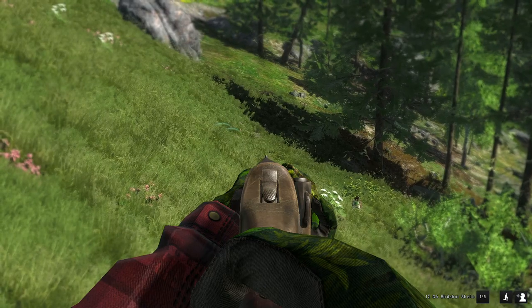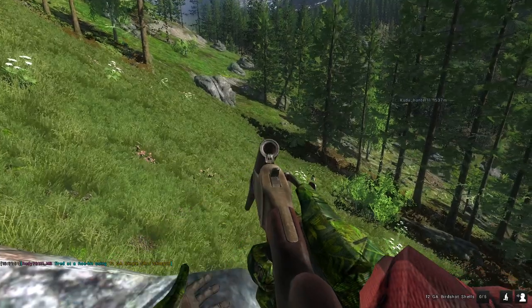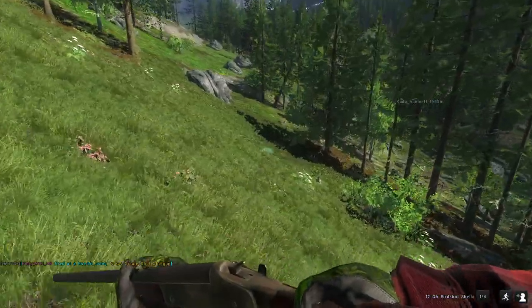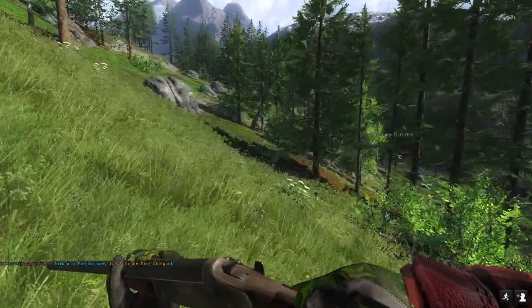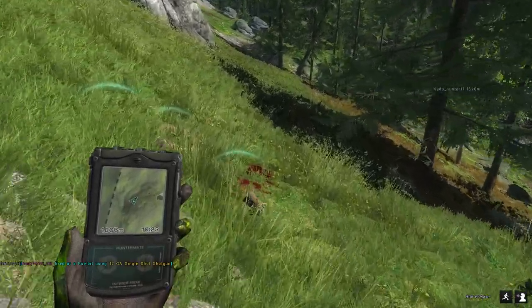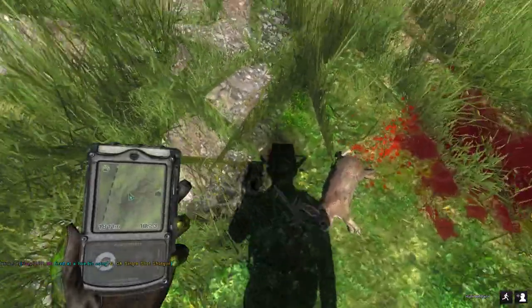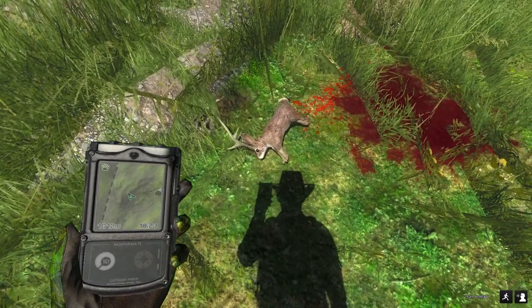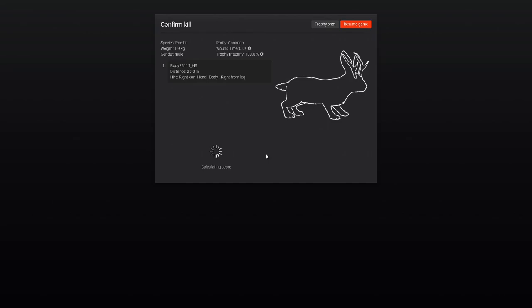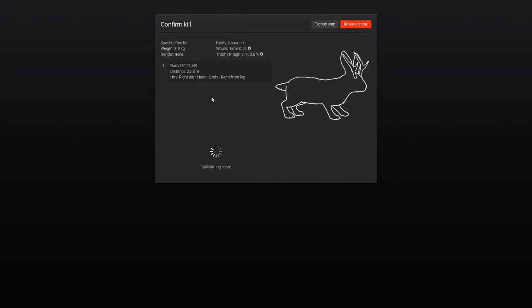That has antlers on its head. Fired at a Robit, so it does register when you shoot at them. That's pretty cool. It didn't look very big compared to the ones that I have seen, but maybe I was wrong — that looks like a pretty nice Robit. That actually looks like a really nice one. 1.9 kg. That might be one of the nicest ones I've seen so far, actually. We're gonna go ahead and trophy shot that for sure.